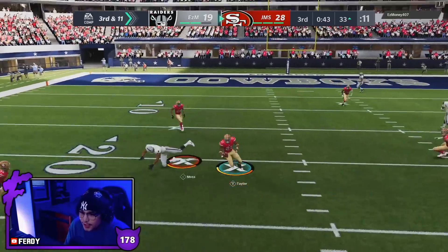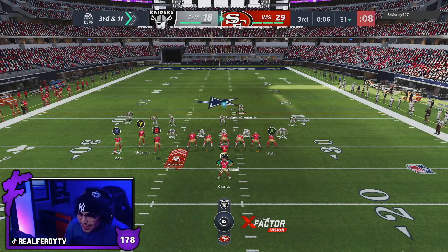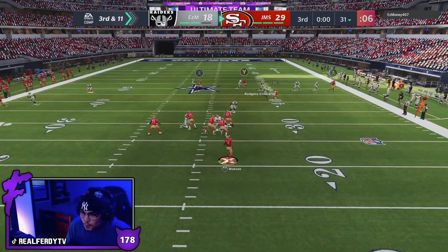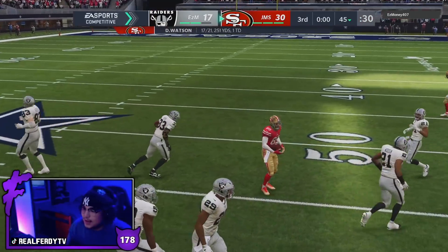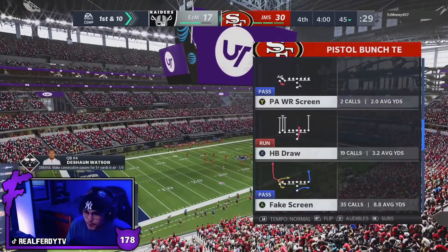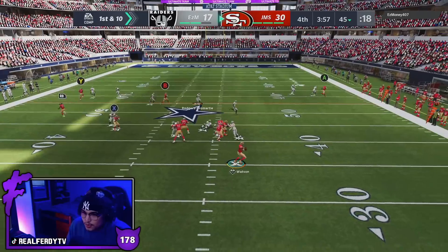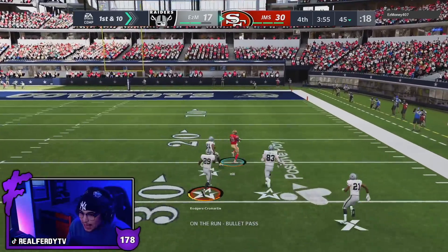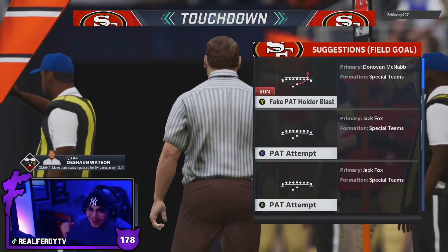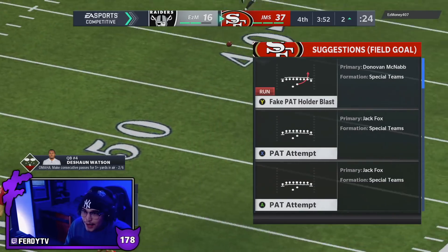He goes middle of the field and gets picked off — we get tackled. This dude does have his zone drops on, which is kind of throwing me off. Middle of the field should be open — good dot right there. I thought Khalil Mac was going to jump that. Another nice dot from Watson. We roll out — man should be open, good dot right there! Watson throws an absolute missile on the run, puts it in the perfect spot — touchdown Tyree Hill! Pressure in his face, doesn't matter.